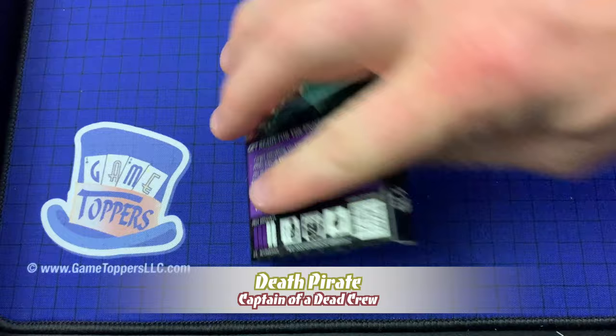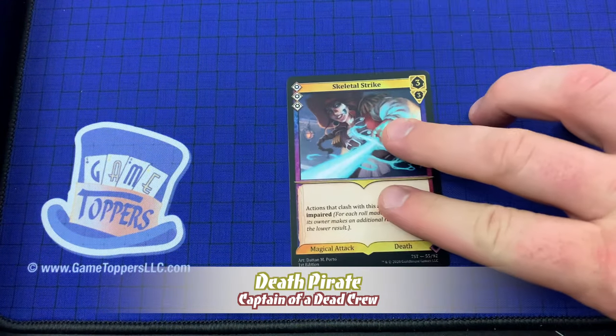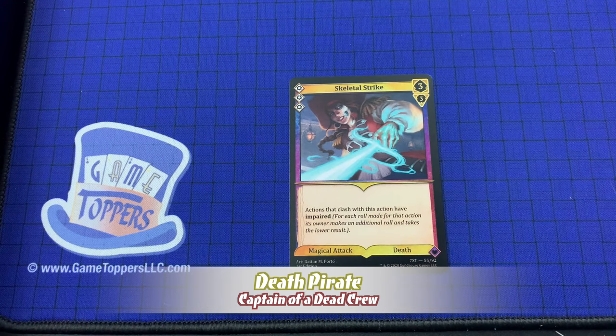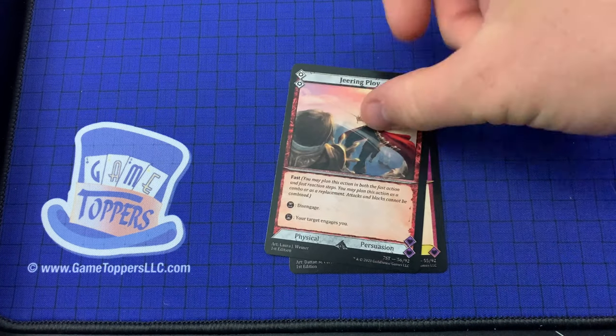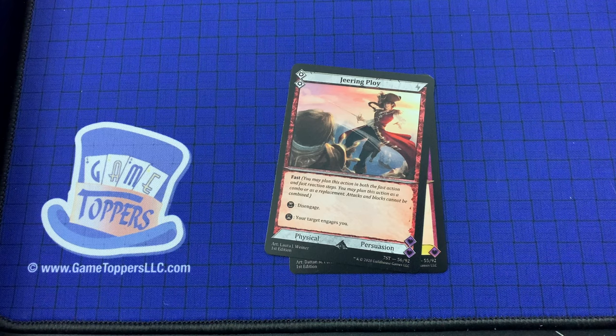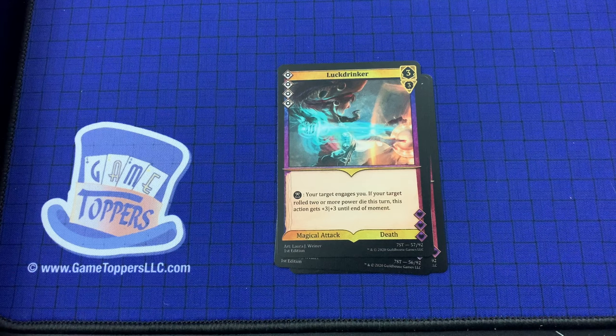Next up we have the Death Pirate, who is difficulty 3 — rated for intermediate. We've got Skeletal Strike — 3 cost, 3 and 3. Actions that clash with this action have impaired. Magical attack, death. Then we've got Jeering Ploy — 2 cost. Fast, disengage. Your target disengages you. Physical, persuasion. We've got Luck Drinker — 4 cost, 3 and 3. Your target engages you. If your target rolled 2 or more power dice this turn, this action gets plus 3 plus 3 until end of moment. Magical attack, death.